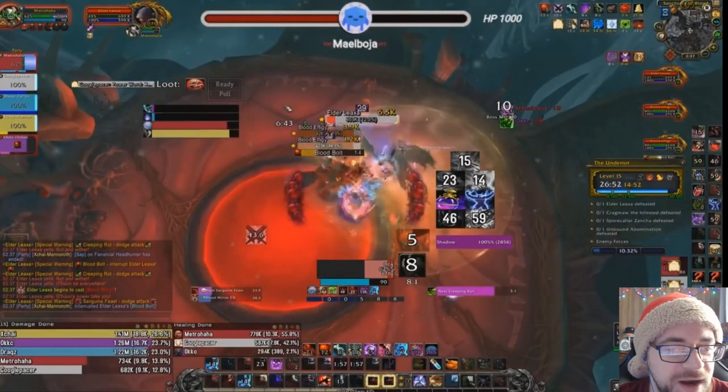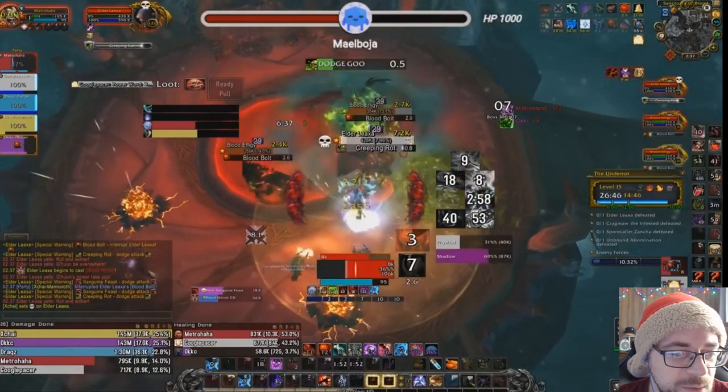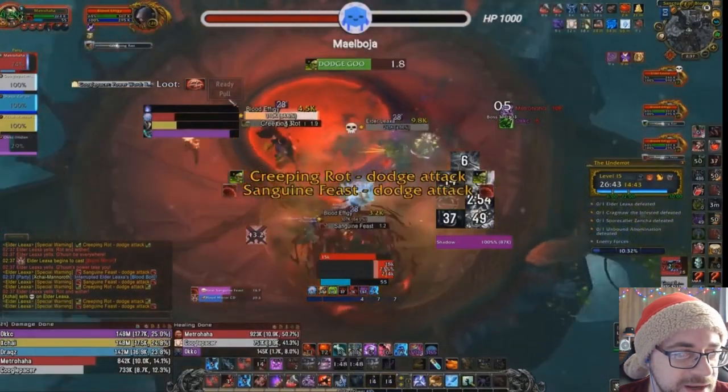After this, two go off — luckily one gets interrupted at the last second. Sanguine Feast on one of the effigies. Again, we're just going to burn the boss here, so that's good. More Blood Bolts — two coming. We have two interrupts. Do we get them? Unlikely. Neither get interrupted.